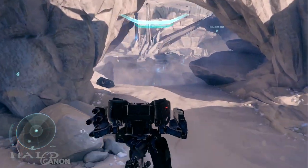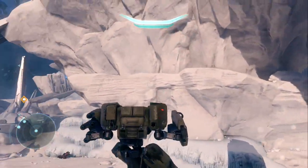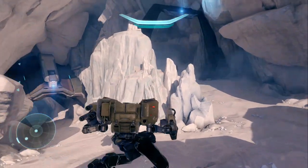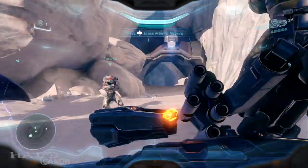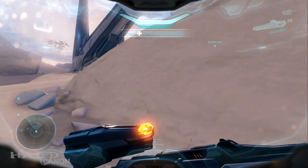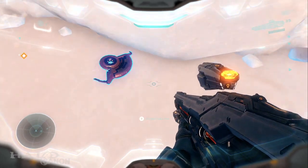From here we'll head back towards the center area. Right up here there's the next piece of intel — see where the shield door would be, there's a little downward passage for reference. And up here — there it is.